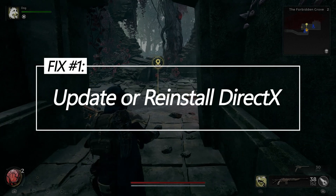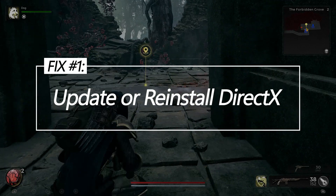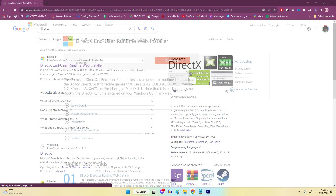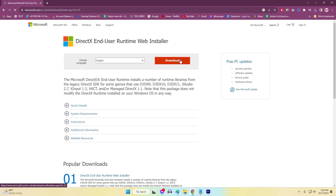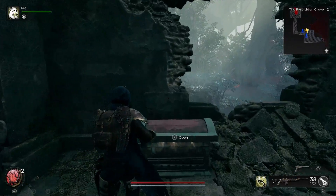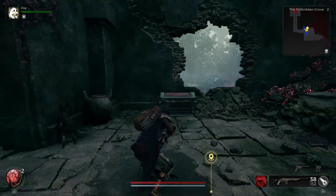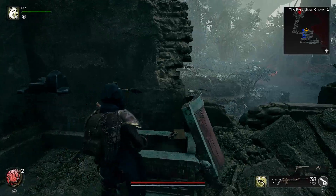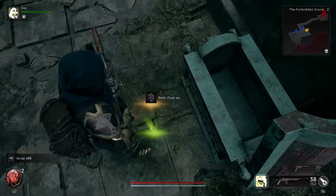Fix 1: Update or Reinstall DirectX. Downloading and running the latest DirectX End-User Runtime Web Installer from Microsoft will replace any outdated or corrupted DirectX system files with the most optimized modern versions, resolving any compatibility issues caused by having damaged, missing, or incompatible DirectX files.